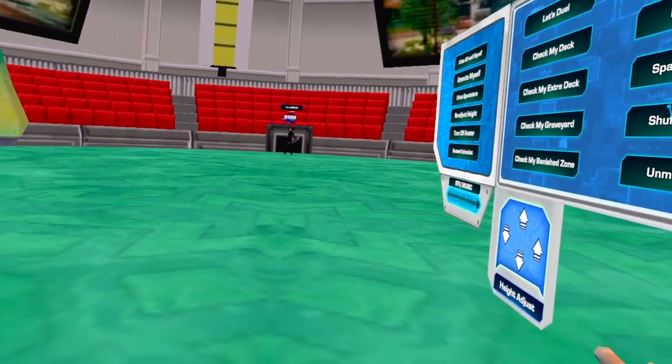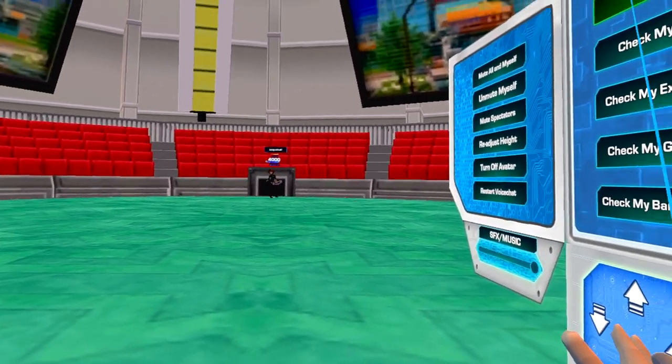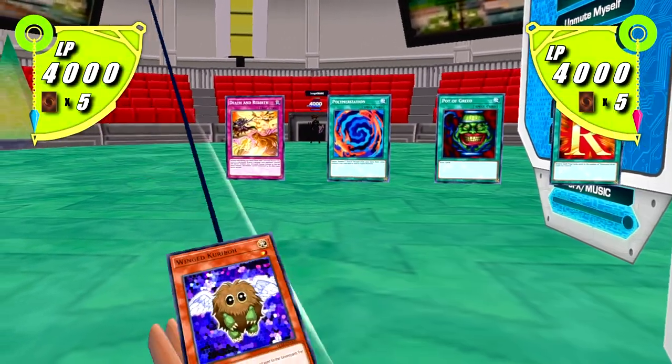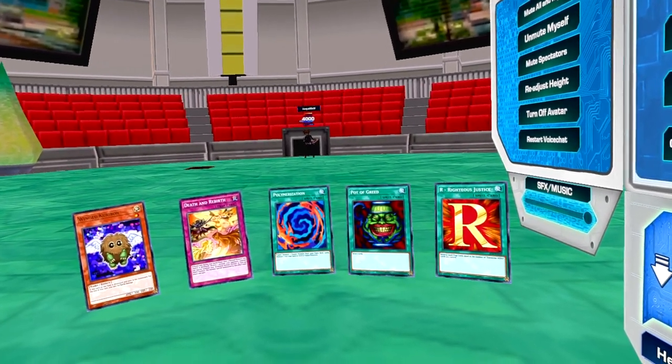All right, you can pick who's going first. No, you lost, so you can decide. Fine, all right, I'll go first. Let's see — okay, this is a hand. All set, two cards face down.